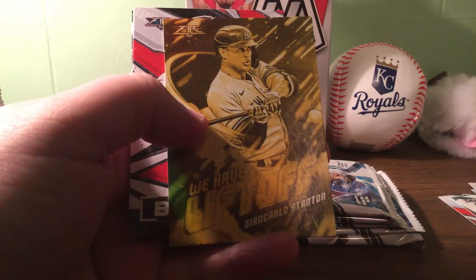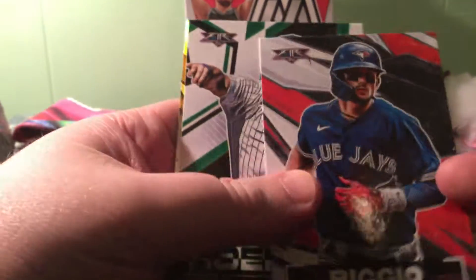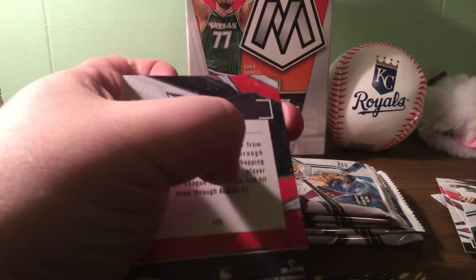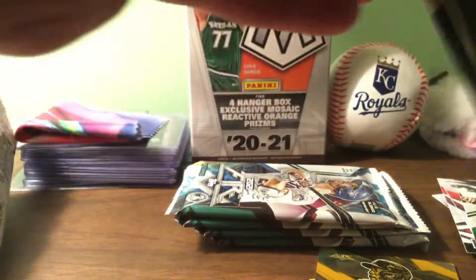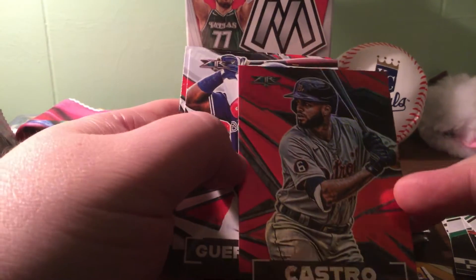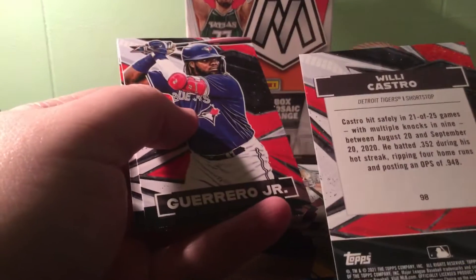Still trying to figure out all the bugs on this. I don't think I've been separating the rookies — I'll go back and do that. Nico, another code card, Randy, Randy.